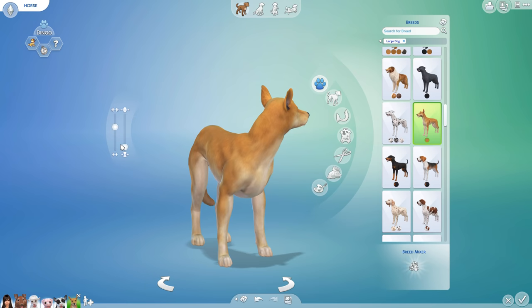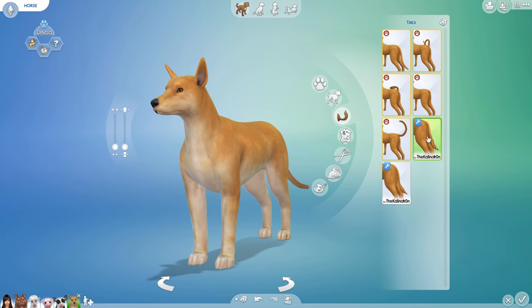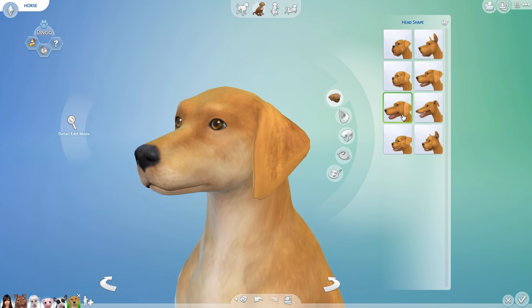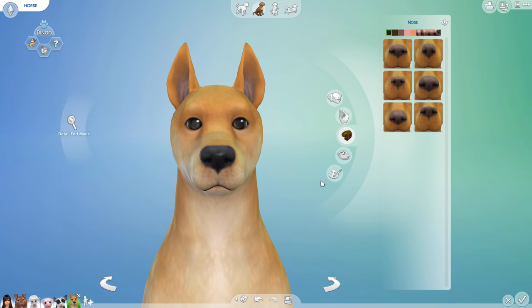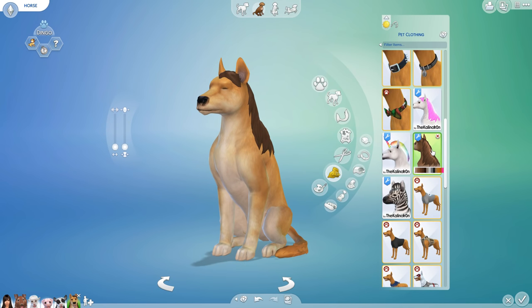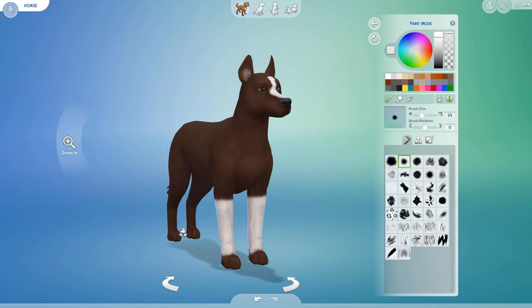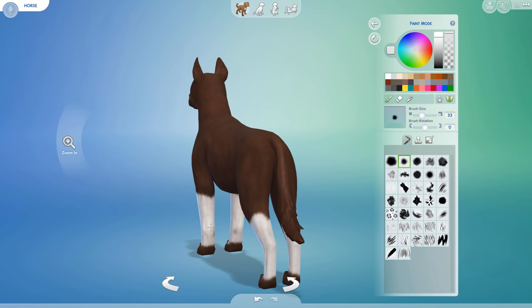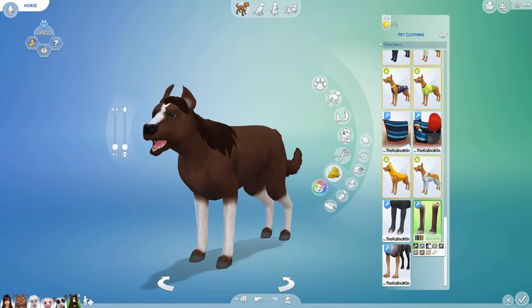Next is the horse, and I ended up using a dingo because it has a pretty similar build. I started this one by adding a horse tail and then changed the head shape. I gave him some straight pointy ears, big black eyes, and I widened the nose area. Then, with some awesome custom content, I added a horse head and a mane. For the color, I chose a dark brown and added a white spot in the center of the face. I also made the legs white and blended the color with a brown so it wasn't too harsh of a line. Lastly, I added some horse hooves, and that's it.